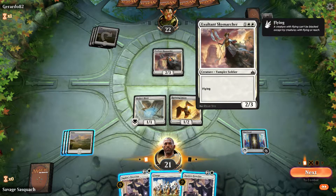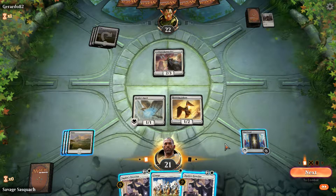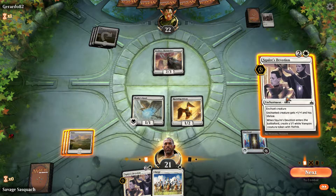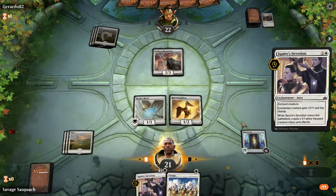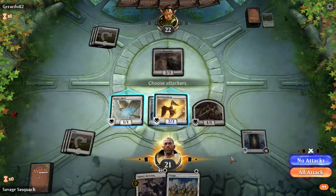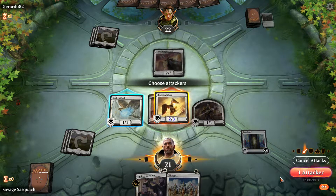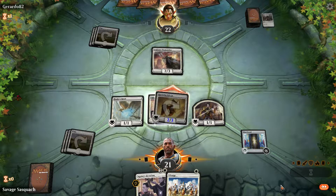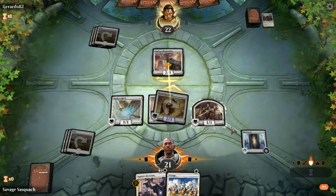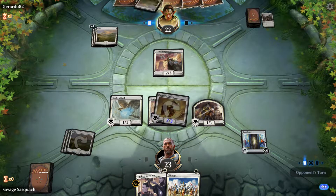That 2/3 flyer, that's a thing right there. Let's give the Squire's Devotion to this guy so he's got lifelink. He can come in and if nothing else — yeah, he just bounces off if the opponent is smart and blocks. Next turn we could give him a sword.